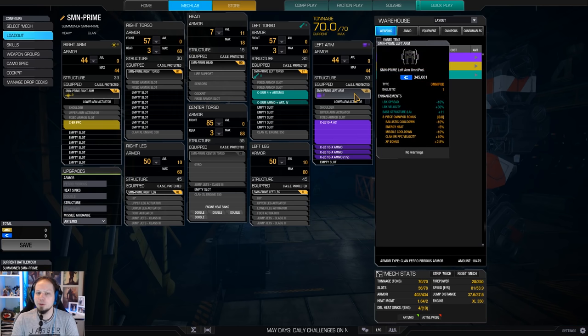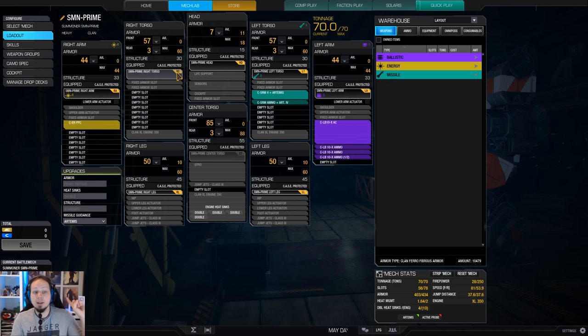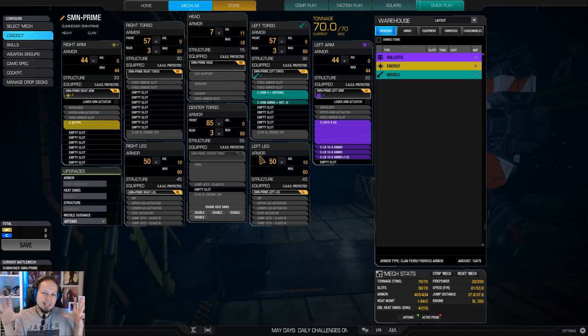Let me show you this — LBX spread -10%, LBX Velocity +30%, and some structure. On top of that, Ballistic cooldown -10%, Energy Heat -5%, LRM spread ignored, SRM spread -10%, Missile Velocity, Torso Yaw Angle on the Right Torso, Energy cooldown -10%, Energy Heat, ERPPC cooldown, and more velocity and structure. You can see this whole thing is completely quirk-heavy — it's so weird and odd.